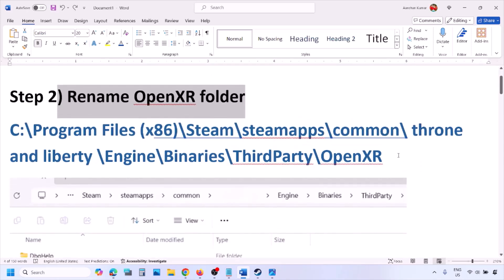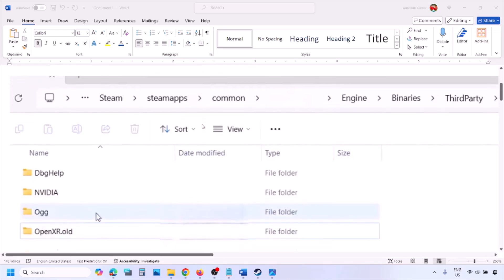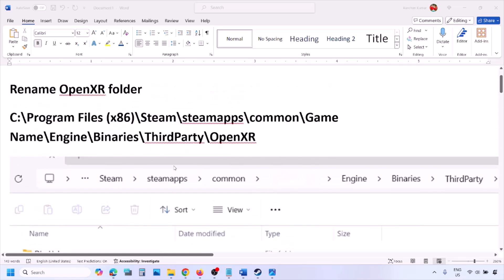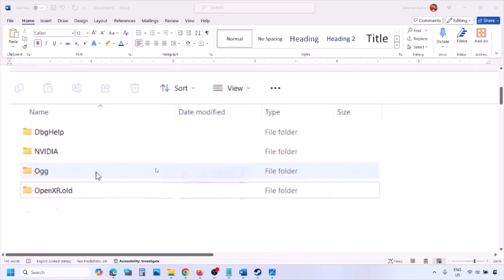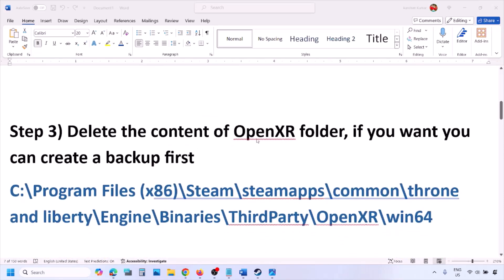The next step is to rename the OpenXR folder. Go to the game installation folder. If the game is installed on C drive, open C drive, then Program Files x86, open the Steam folder, SteamApps, the Common folder, the game folder, then Engine > Binaries > ThirdParty. Open ThirdParty and you will see the OpenXR folder. Right-click on OpenXR and rename it to OpenXR.OLD.